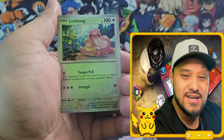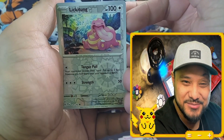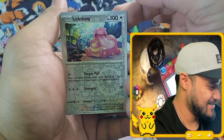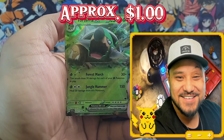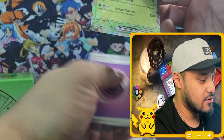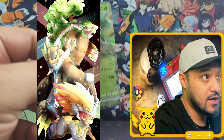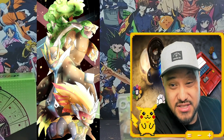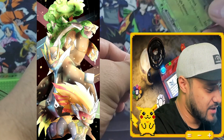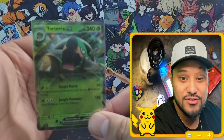Noctowl. Lickitung — look at how chubby, he's such a cutie. And then Torterra EX — love Torterra EX. Actually, these starters: Torterra, Infernape, and then... what's the penguin called? Empoleon! Those are the three starters, right? I think they're all fantastic.